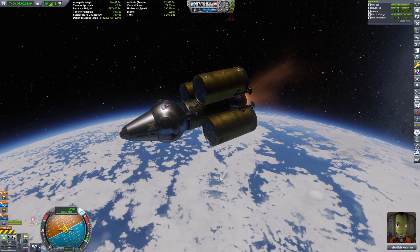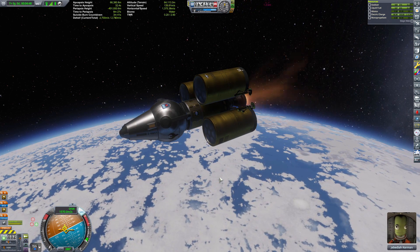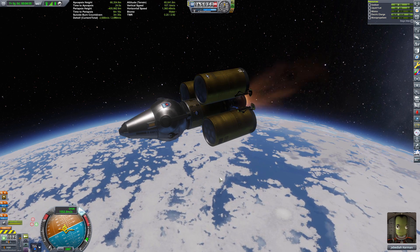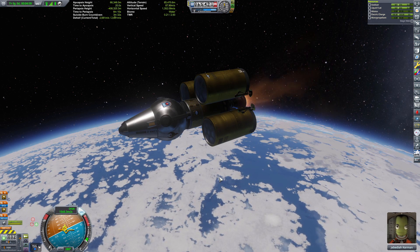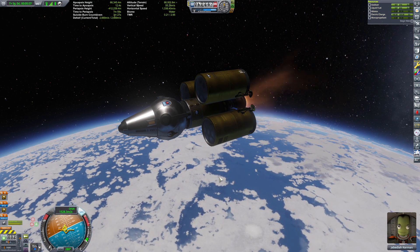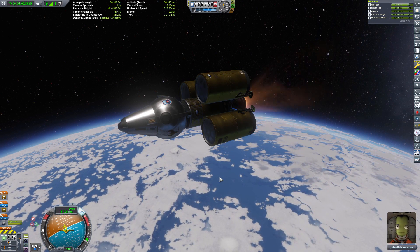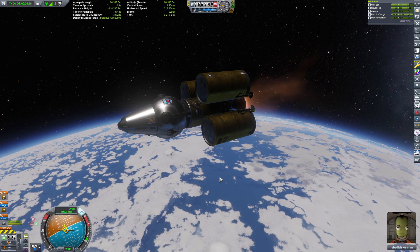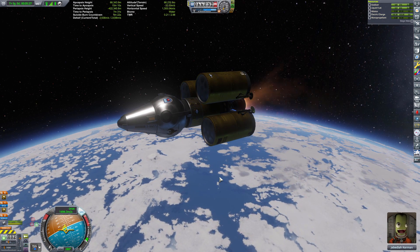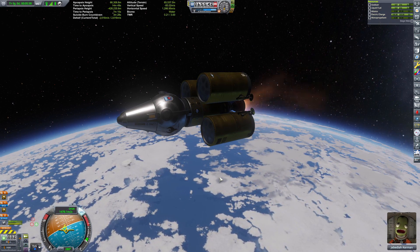Okay, so a lot of things went wrong. First of all, we had the wrong engines for the second stage — they were not very powerful, they were the Swivel. Unfortunately I meant to put on the other ones, the Reliant. And I sort of jumped the gun when I ejected the top half of the thing and it ran into the part and exploded one of the freaking fuel tanks. Okay, we're gonna have to do an emergency landing — just let them burn slow, come back down, and hopefully they don't burn up and we can retrieve them and try this again. This is one of the reasons why I did not upgrade the astronaut complex, because I knew there was gonna be something. Always is.